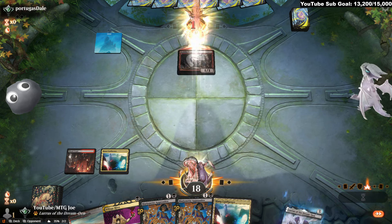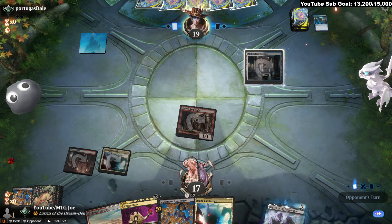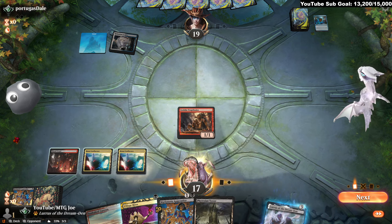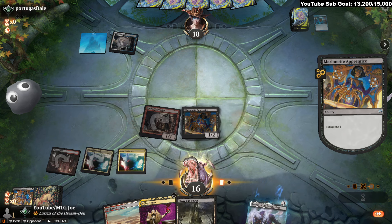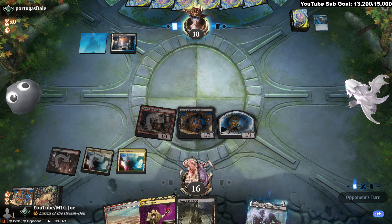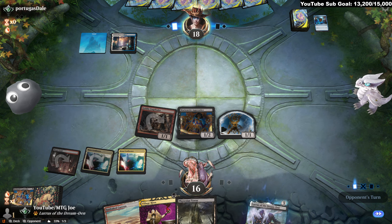Interesting — you don't see the basic islands start that often. We'll lead on Marionette here. They could Stifle us — Spell Snare. Our mana base is incredibly painful here. We can see what they play out. It could be Divine Purge. I would think the Meticulous Archive with Spell Snare would indicate that. I'm holding up the mana this turn because it gives me access to Village Rites.